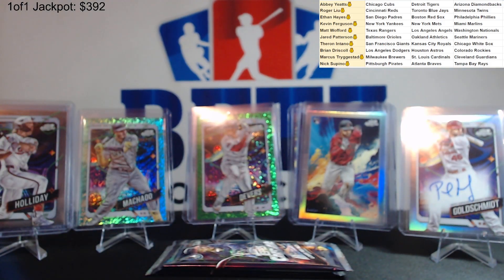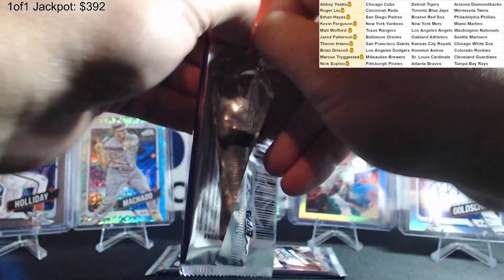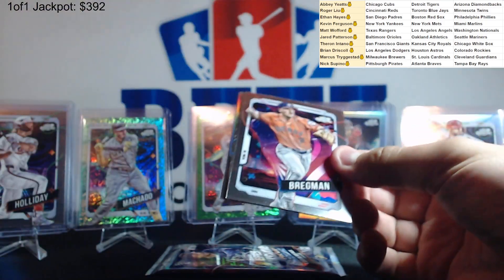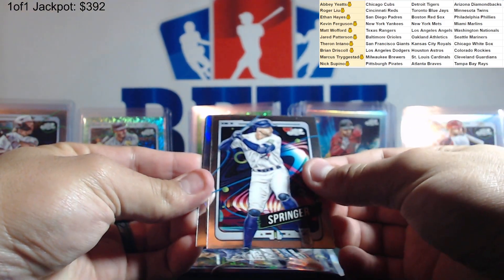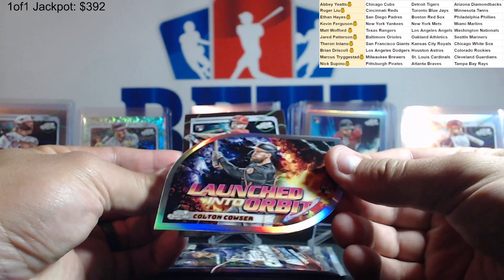All right, now we need to find a gun auto. Now we just need to find a planetary pursuit — it'll be a solid box. Alex Bregman, George Springer, Colton Cowser launched into orbit insert, and Nolan Arenado.